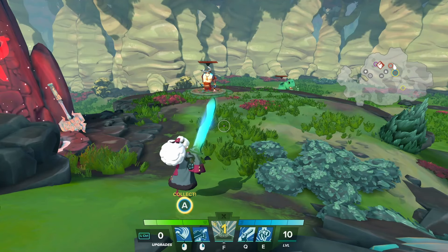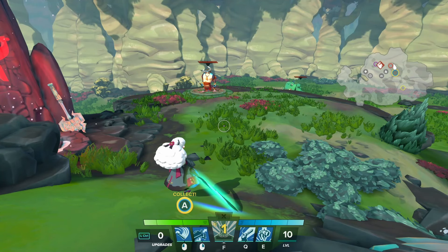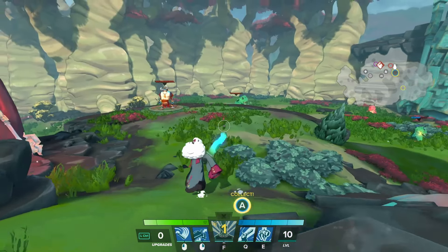All right, let's start it up. We are back with more Gigantic here. Today we're playing a support character whose name I'm pretty sure I'm mispronouncing, so I'm only going to say it once. I believe it's Isling. Let's go right into the abilities.